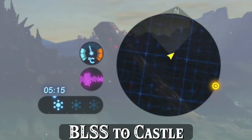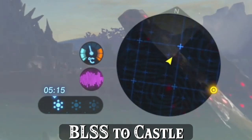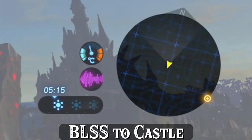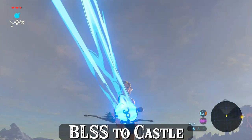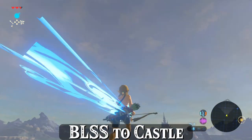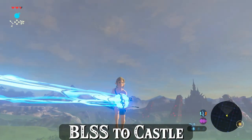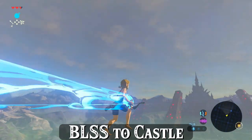You can tell when you're approaching the speed cap by noticing the triangular point on the mini map that represents Link's position. If it's moving ahead of center when you get freeze-frame world loads, you're getting close. I also highly recommend just BLSSing around the overworld and playing with the speed cap, paying close attention to the comet's tail and the pattern it creates. Notice how the pattern flow changes as you're approaching top speed and get familiar with it.